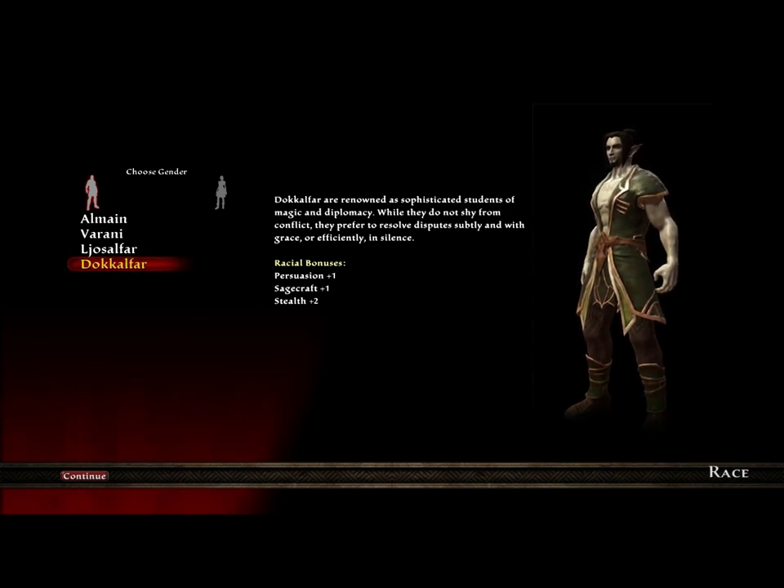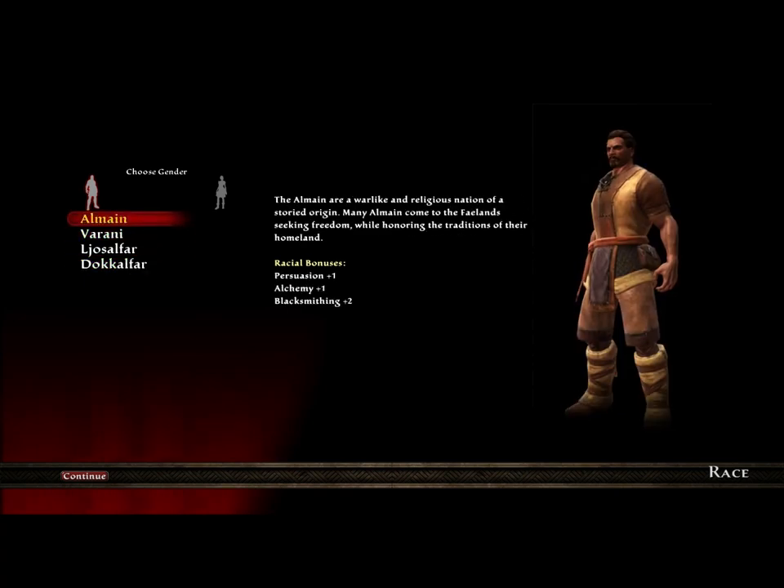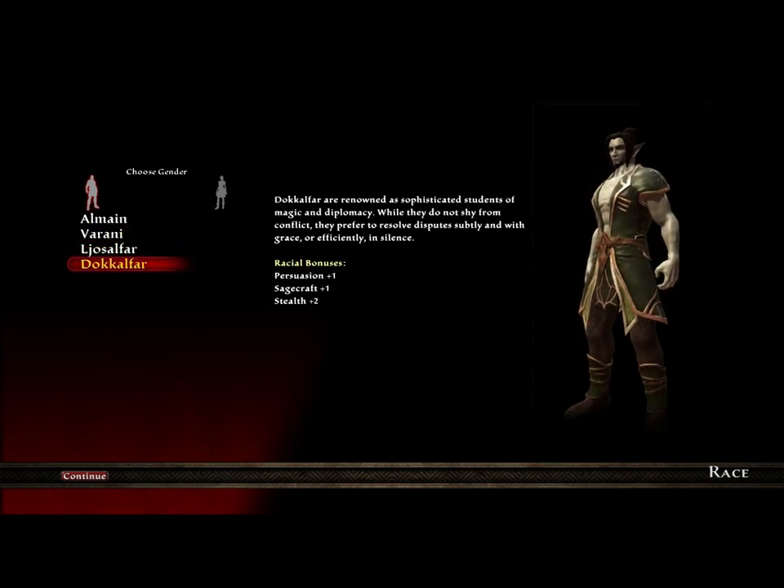So there you can kind of see the basics for the races. The first one, the Owlmane, is more of a melee type heavy armor build with the Blacksmithing. And down to the Docklfar, where you can get your stealth advantage — so your Rogues and stuff like that if you're going to go with a typical class.